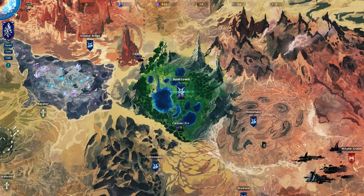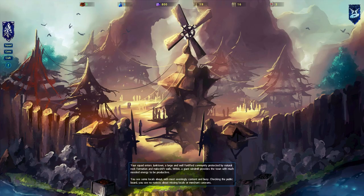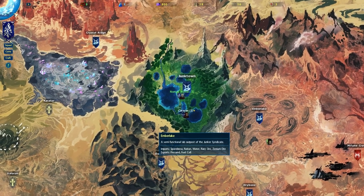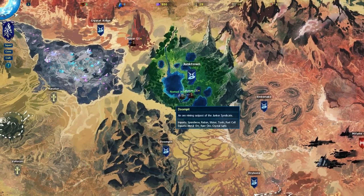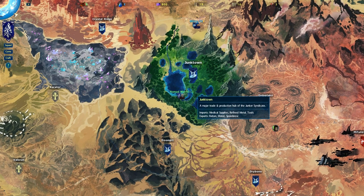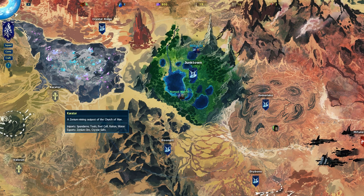We'll holster our weapons and enter Junk Town peacefully. The squad enters Junk Town — a large and well-fortified community protected by natural rock formations and makeshift walls. Inside, a giant windmill provides the town with much-needed energy. Locals are about, seemingly content and busy. Checking the public board, there are no notices about missing locals or merchant caravans. So there's nothing here right now. Let's see Ember Lake — there's a doom pit ore mining outpost, and the Junker Syndicate location imports medical supplies and refined metal, and exports ration water and spores.